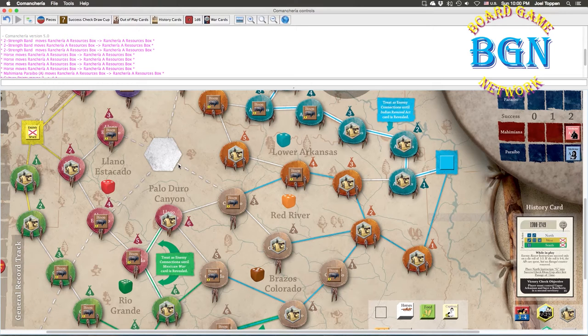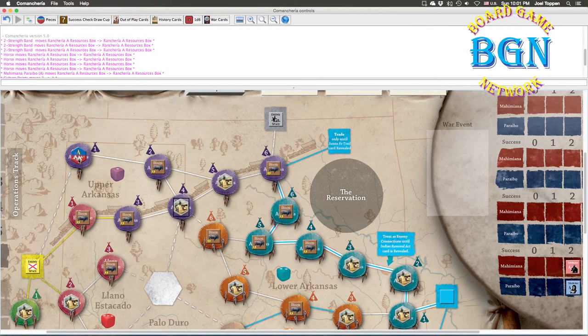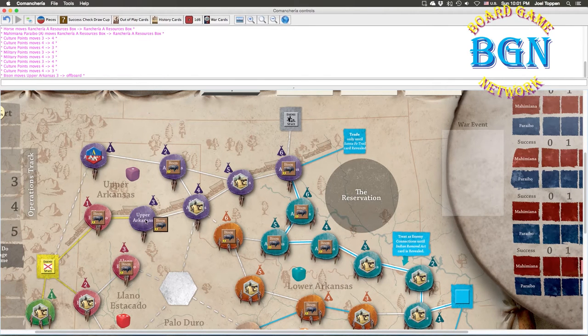One thing players seem prone to forget is that the Palo Duro Canyon space does not belong to any territory. Having a rancheria there gives some protection from colonial enemies coming out of the square spaces, but it does not protect you from raids from the tribal spaces. Control means you have a rancheria in a round map space and there's no tribe or settlement in any of the map spaces belonging to that territory. Territories are color-coded and labeled inside the round circles — there are six round spaces per territory.